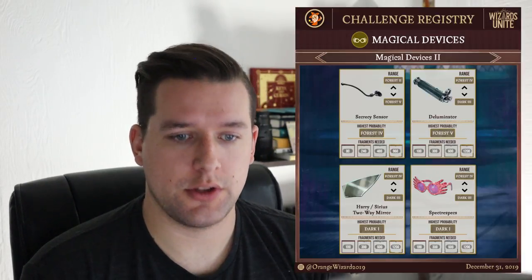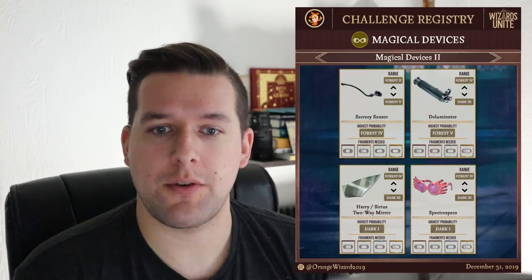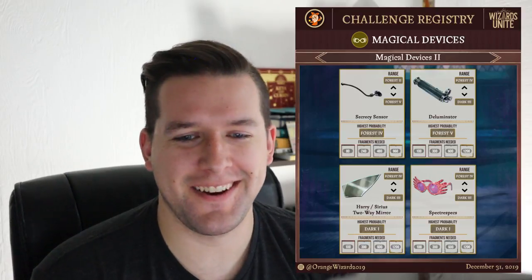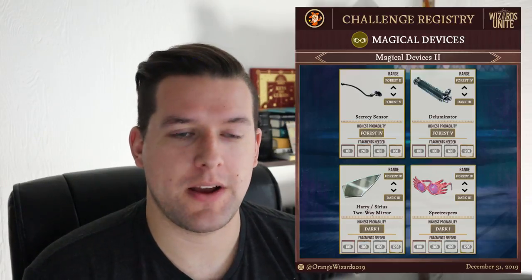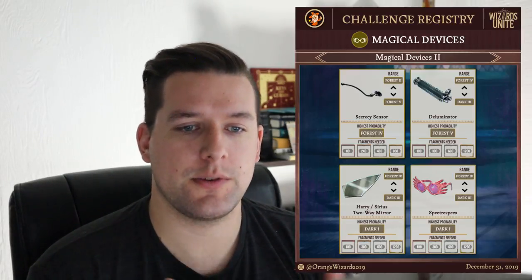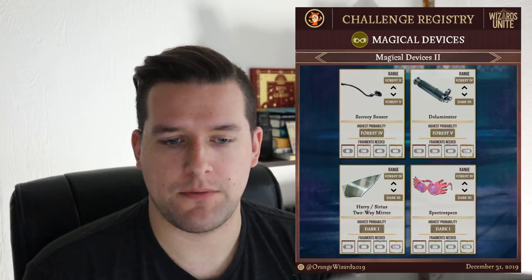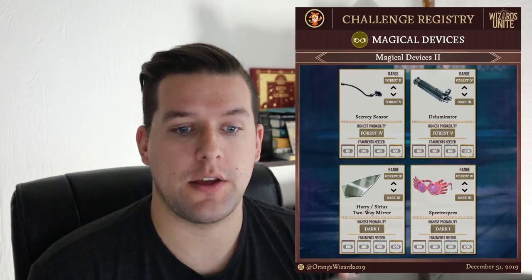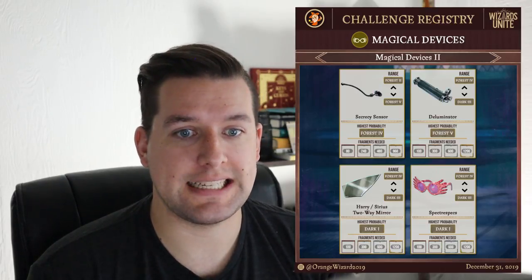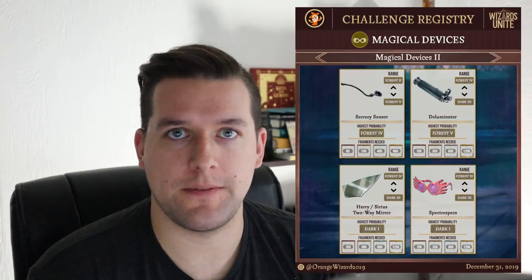For Magical Devices page 2, we have the Secrecy Sensor, Deluminator, Harry and Sirius's 2-Way Mirror, and the Spectre Specs. The Secrecy Sensor is found most often in Forest Chamber 4, the Deluminator in Forest 5, the Harry and Sirius 2-Way Mirror in Dark 1, and the Spectre Specs in Dark 1 as well. The ranges for the 2-Way Mirror and Spectre Specs are identical, while the Secrecy Sensor and Deluminator differ slightly.